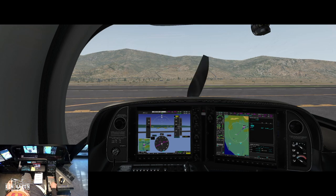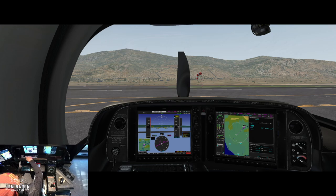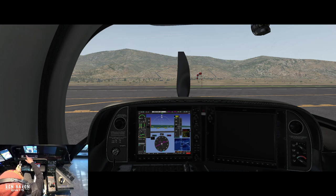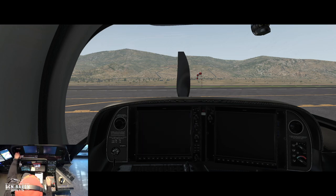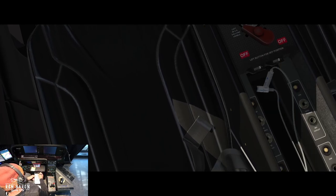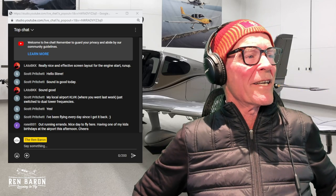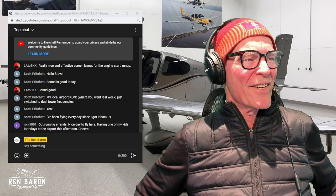Mixer all the way off, engine stopped. Turning off pitot heat and landing light. Putting trim back. Turning off ignition. Back to the glove box: Hobbs is 27.7, engine time 21.4. Filling up fuel. Thanks for joining me today. Nice to fly here — one of my kids' birthdays at the airport. Scott's been flying his brand new Cirrus every day — love that. Have a great Saturday everyone. My name is Steve Rennie, I am the Wren Baron, this is my Wren Baron Learning to Fly YouTube channel. See you later.